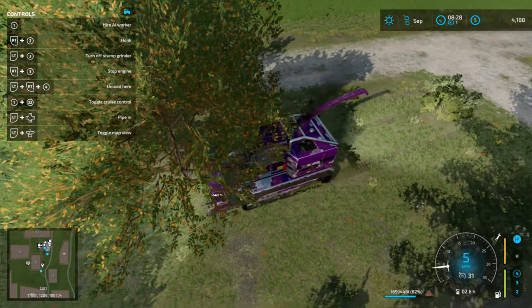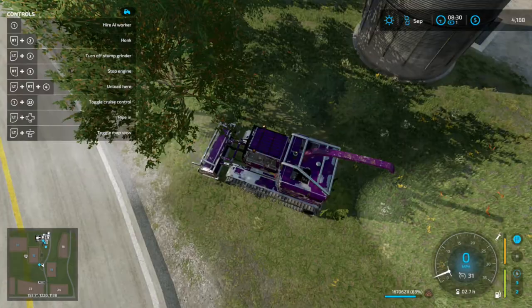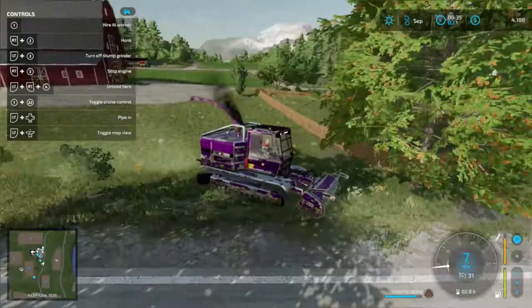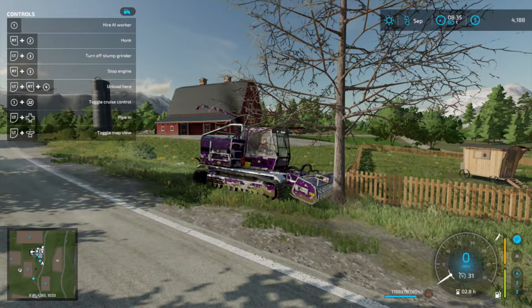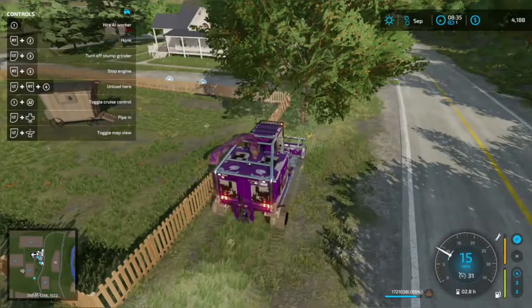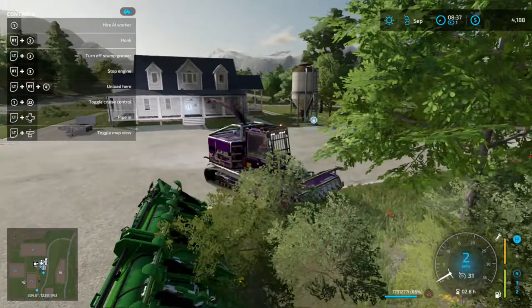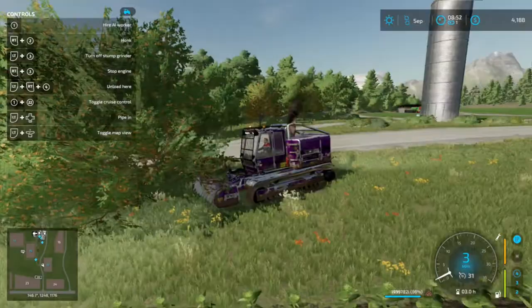I've already cut down a bunch of trees throughout the map. That'll give us a little over a million pounds right now, so I can ship it on the train for a little over a hundred and thirty thousand per load. We'll finish a few more of these trees and sell off the chips.